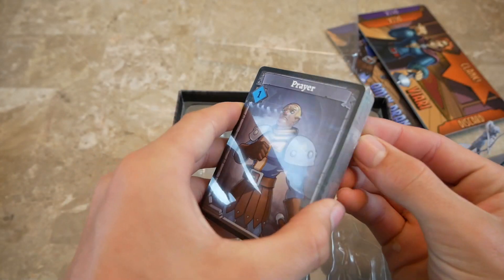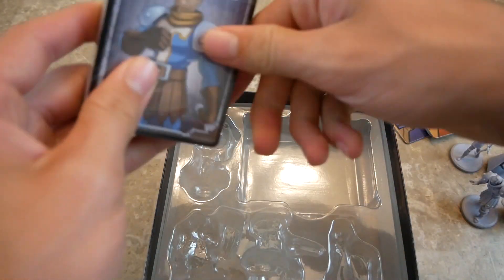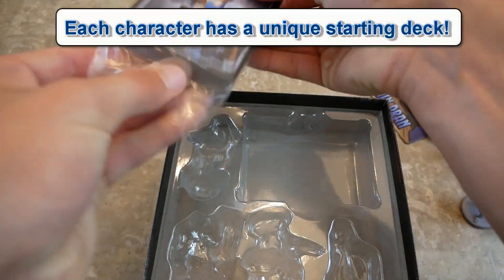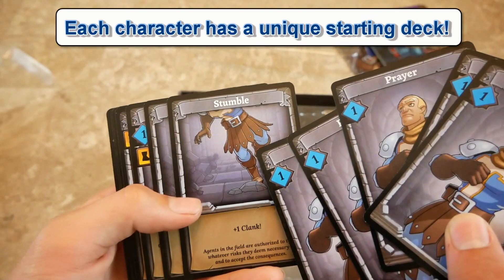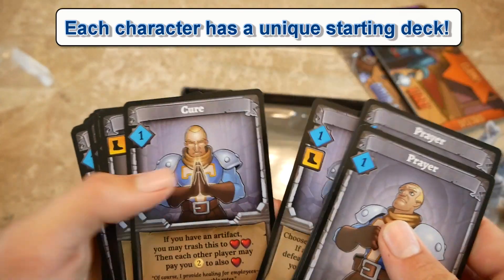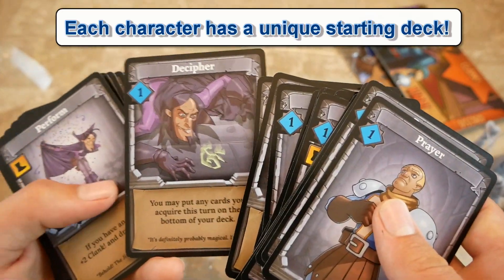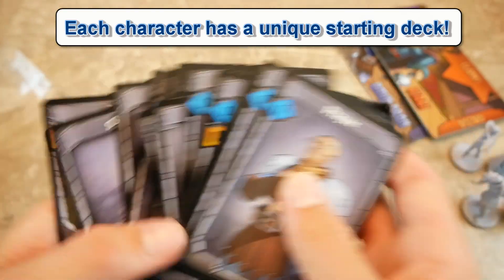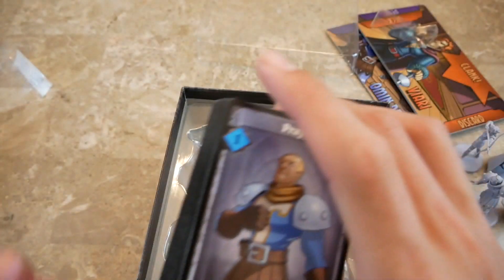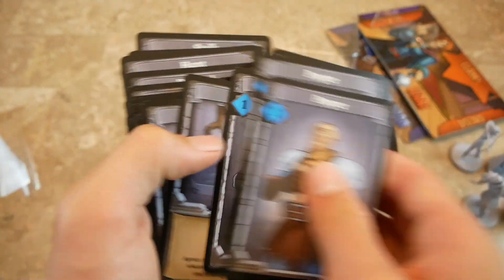Then we've got the cards. Each player's starting deck has their character on it — so there's Prayer, Stumble, Contract, Cure, Stone Slippery. They've got each character on all the cards, which is really awesome — each character individually on each card, and the artwork is different from card to card. That's really cool.